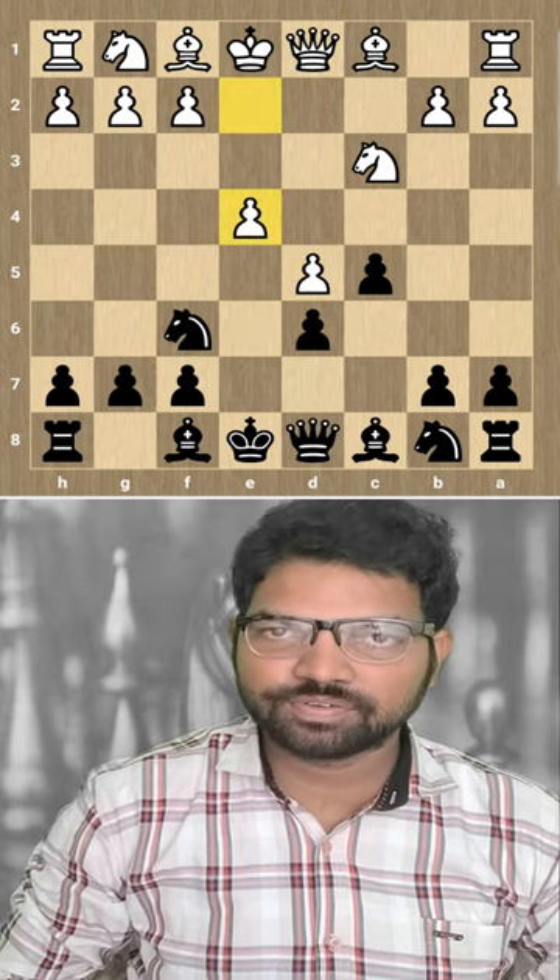Nc3 by white. E takes D5, C takes D5, D6, E4, G6 starts. Auerbach, Grievous variation.